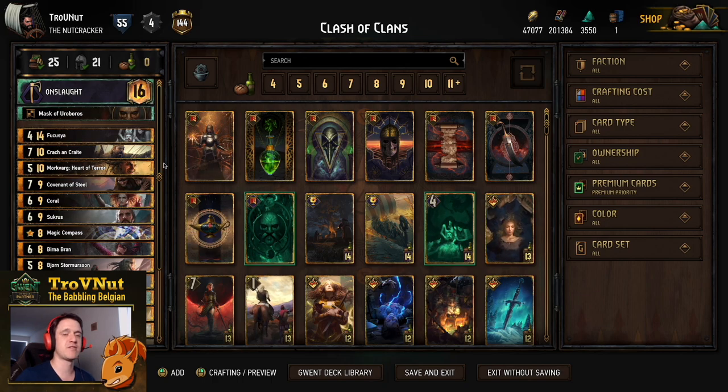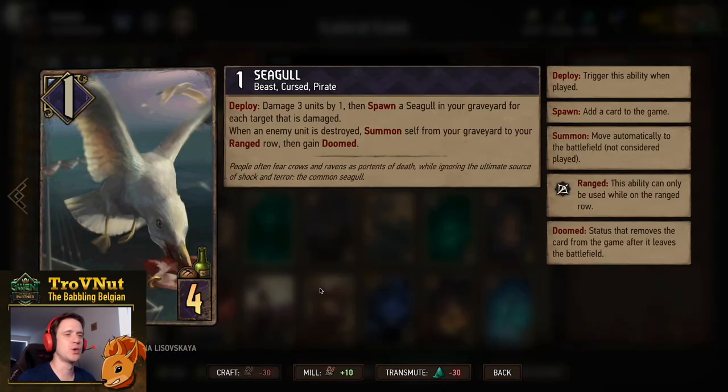If you're not interested in the card-by-card breakdown, you can skip to the example matches using the timeline below. Otherwise, we're going to explain every single card one by one, and then head into example matches. Just to describe the deck in general: it is a control deck where we're heavily focusing on damaging as many enemies as we can, with a few interesting combos factored in as well.